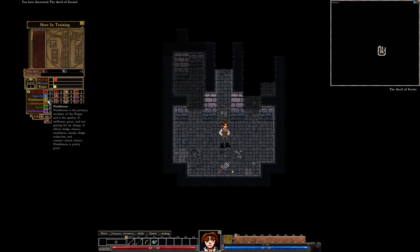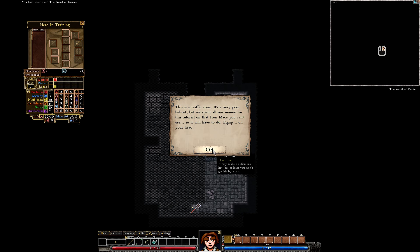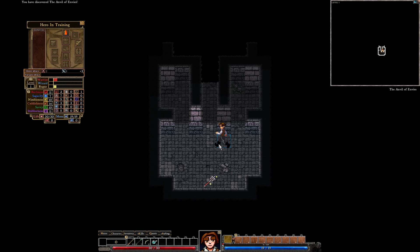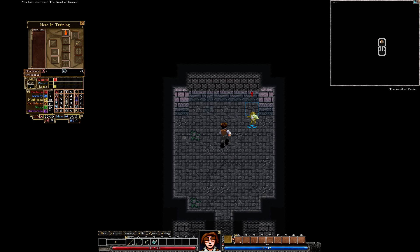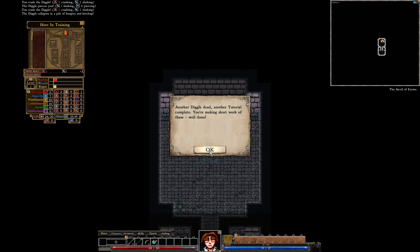Nimbleness, childishness. What's this? A traffic cone — helmet! Oh yeah, like in Plants vs. Zombies. Now go kill that monster. I don't even see that I have equipped a traffic cone. Come on, Diggle — get killed by me. And now tutorial completed!